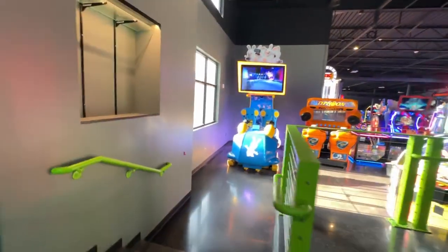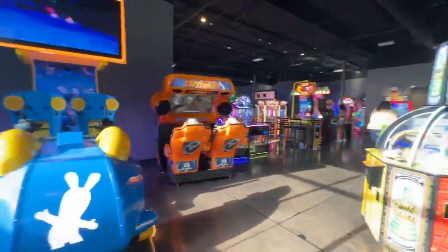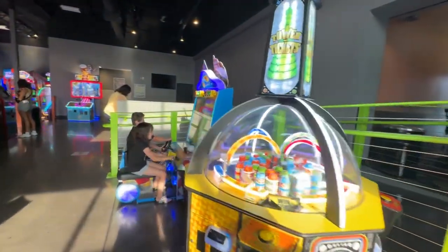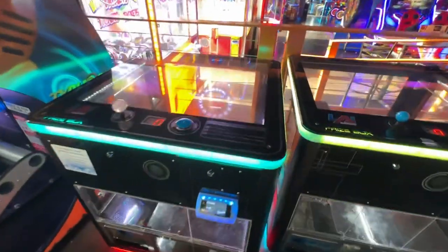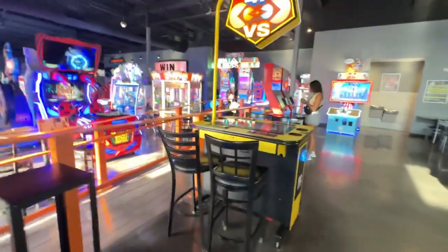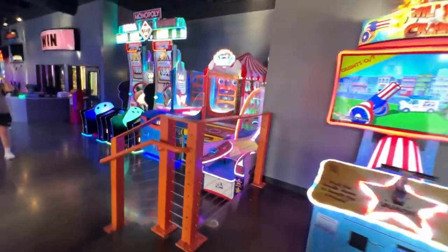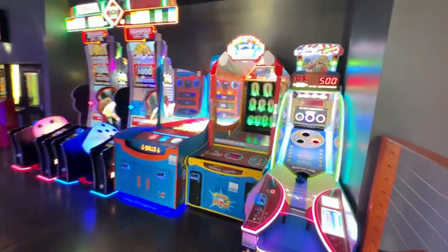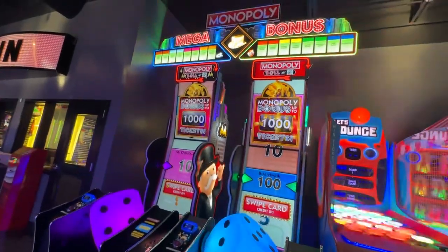Here's a boxing game. Coming downstairs. Here's Virtual Rabbids, Typhoon. Here's Tower of Tickets, Dual Drive. Here's a couple of mini cranes. Here you win Mario basketballs. Here's a four-player Pac-Man Battle Royale. Here's Willy Crash, further down. You have Beanbag Toss, Down the Clown, Let's Bounce, Monopoly Roll and Go.